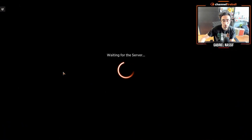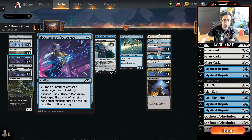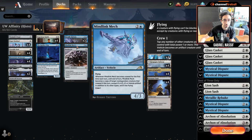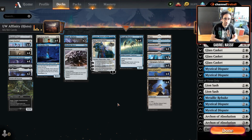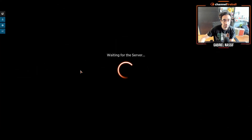Then there was blue Affinity, which was decent — it got an upgrade. I think Moonsnare Prototype is really good in that deck. I was a bit disappointed by the other new cards — namely the Reality Chip, Mind Link Mech, Esper Sentinel, and Lion Sash. All these cards were a little clunky and didn't strike me as super good in this deck, but Moonsnare Prototype is definitely the real deal.